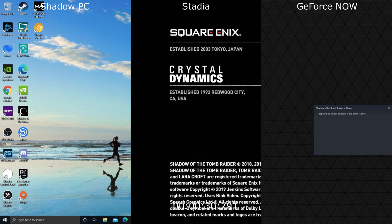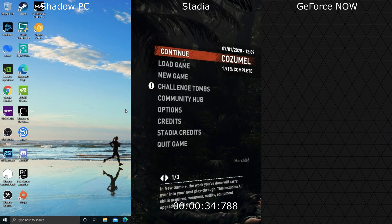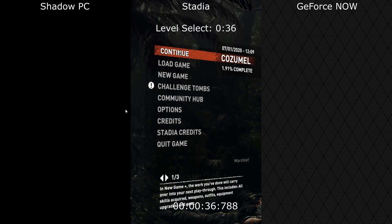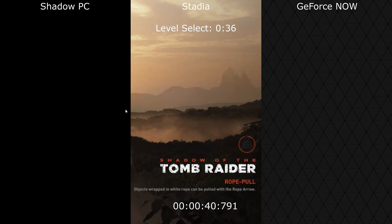I'm not sure why, but the PC version, same as GeForce Now, has this kind of intermediate pop-up that allows you to change the graphics first. And there we go — Stadia is already at the level select screen at 36 seconds. Shadow PC only just got the play tab.